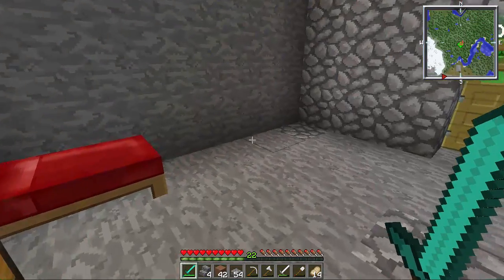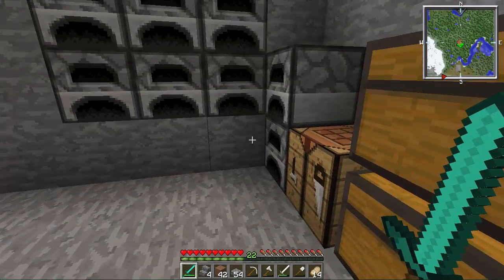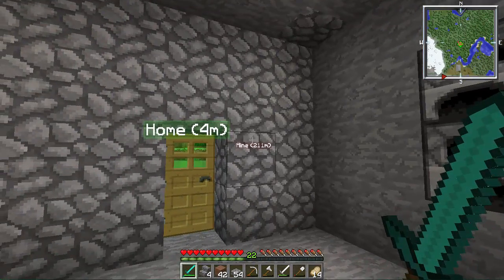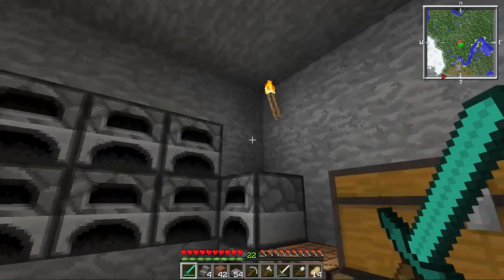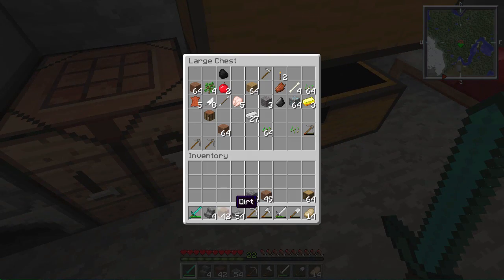Hello guys, what is up! This is Jason, welcome back to Minecraft Adventures episode 5. We were almost finishing our house — we were left with our floors, so let's get started. I was telling you guys we can make our floors wood. I think that's enough for this. Let's put back our stuff that we don't really need.